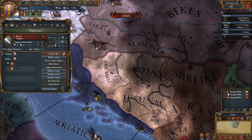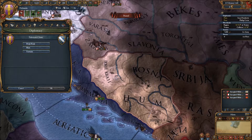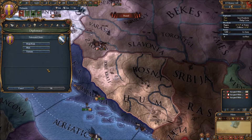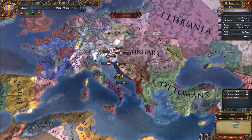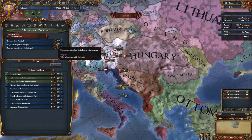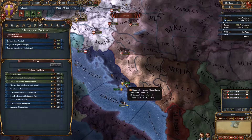Bosnia does not currently hold any alliances, and I don't have any existing Casus Bellis. So we're going to go to covert actions and fabricate a claim. They're all sitting at base tax 2, so I'll just fabricate a claim on Donji. Serbia, on the other hand, is allied with Byzantium, which normally gets absolutely crushed by the Ottomans. If I were to ally with Hungary too, that would be good for us.